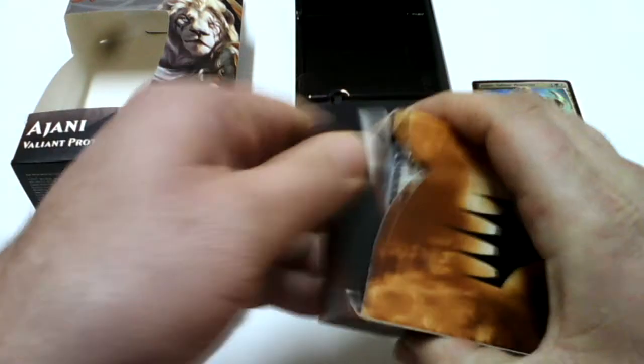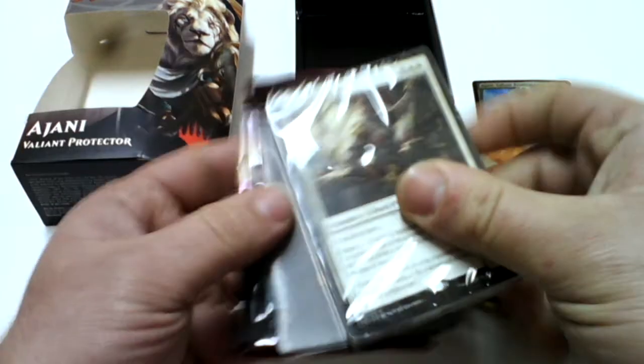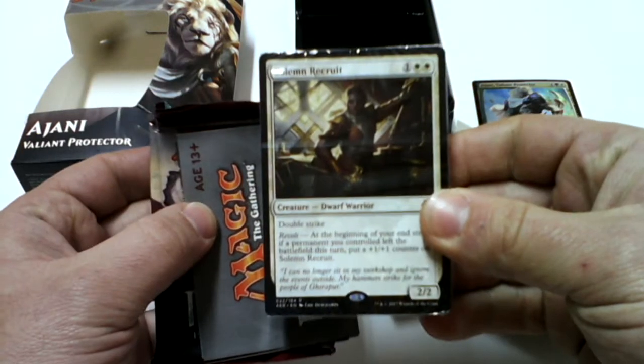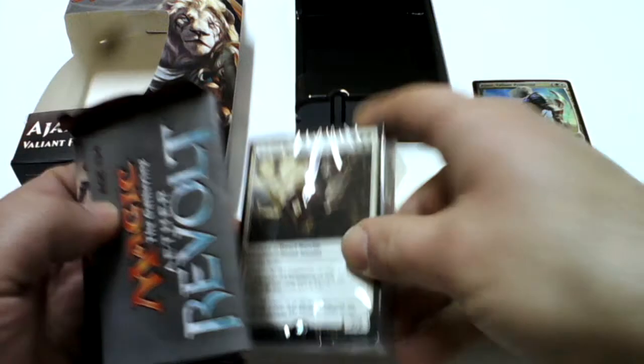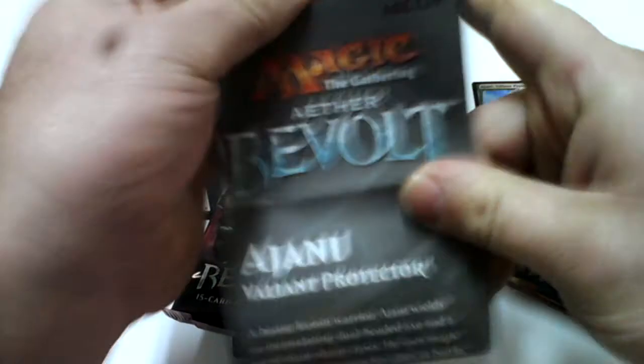So inside we get the rest of the deck — the 69 cards — and the guides to this planeswalker deck.